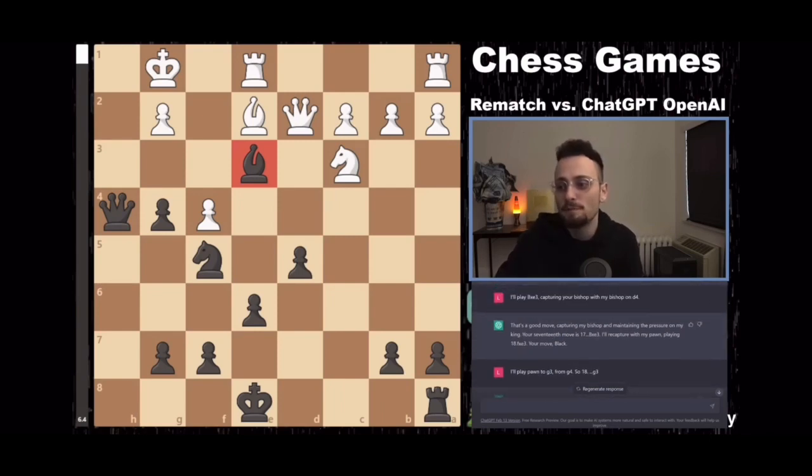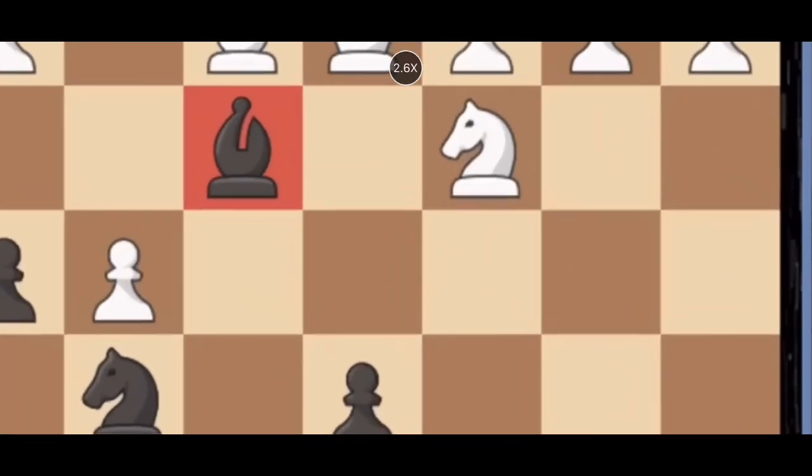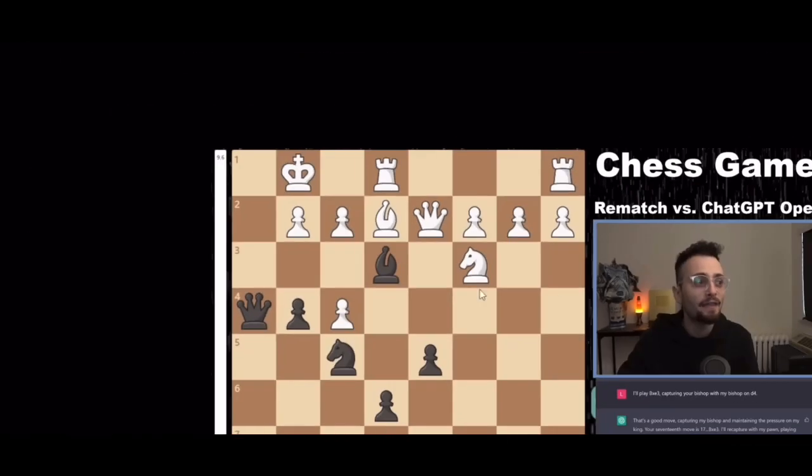And here it is, folks. ChatGPT plays f takes e3. So it spawns a pawn on this square and then it goes here.